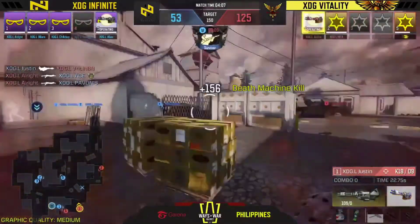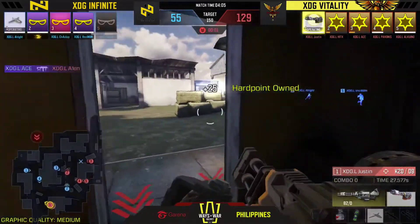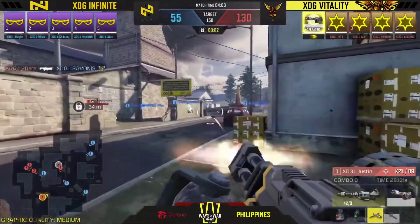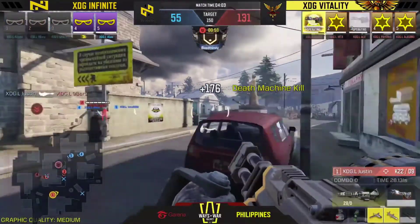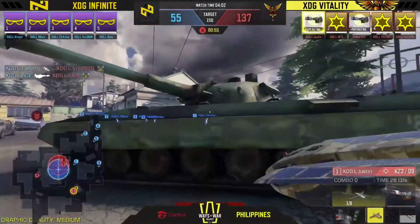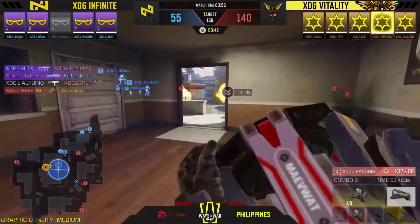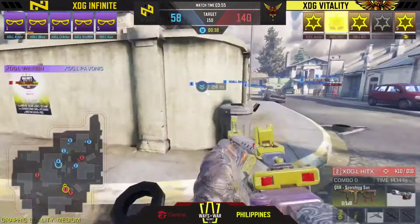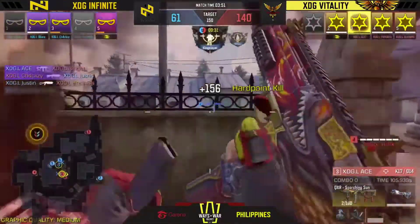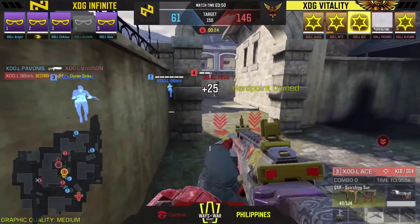124 to 253, 10 more seconds - scrap points going to XDG Infinite, pulled right back by Vitality. Infinite wants the hotel yard and goes for an early rotation. Vitality, so smart, drops in with Justin to pick up scrap points. Hotel yard gets secured by a predator missile from Justin. Cluster strikes dropped back to back by both teams. Infinite drops in to pick up points but this looks too late.